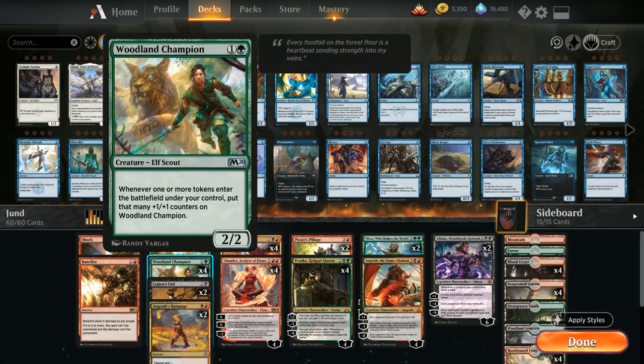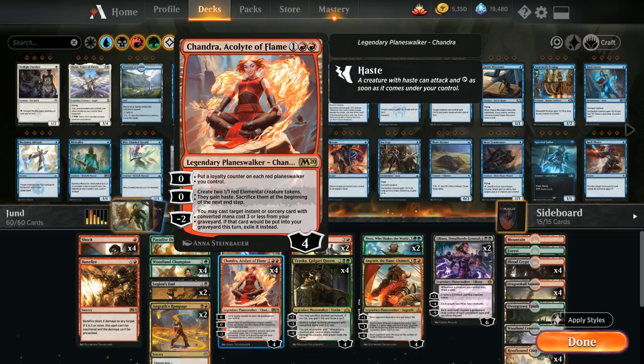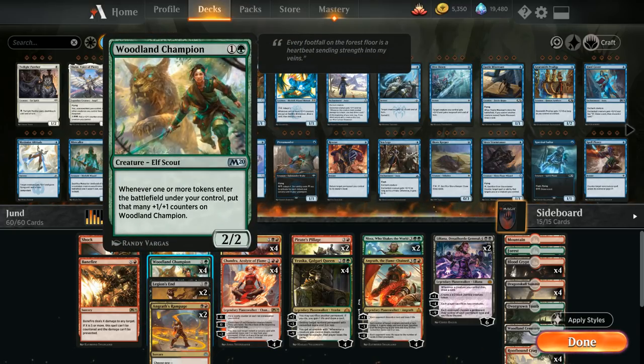We've got some more synergy in green with the addition of Woodland Champion, which says whenever one or more tokens enter the battlefield under our control, we put that many plus one plus one counters on Woodland Champion. This means we can have a curve of turn two Woodland Champion, turn three Chandra Acolyte of Flame, make two 1/1 elementals, and those will grow the Woodland Champion up to a 4/4 — and it's only going to get bigger from there.